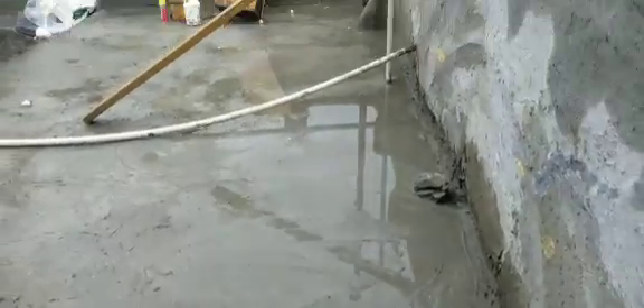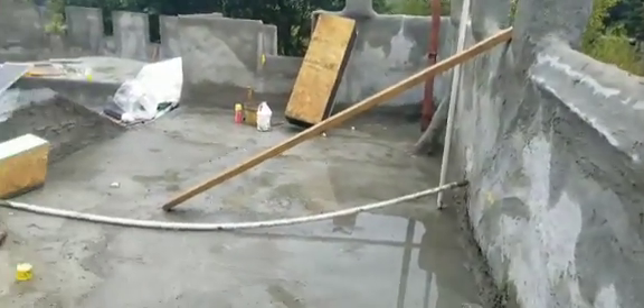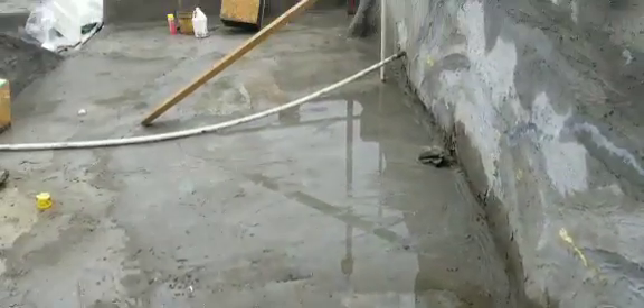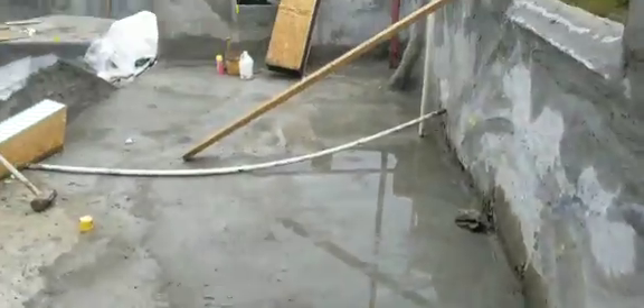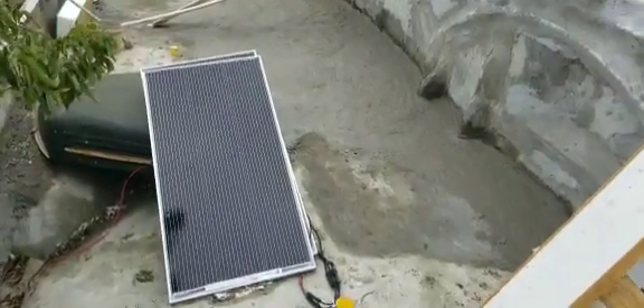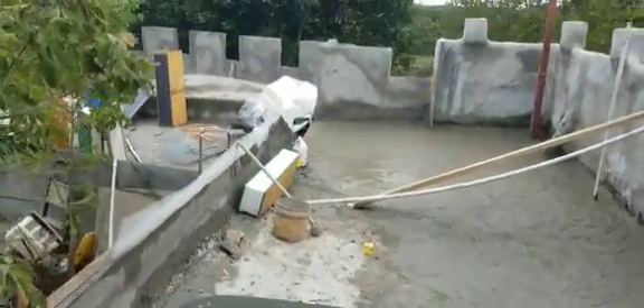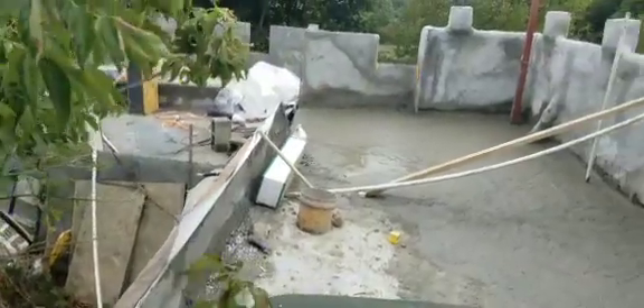We just got a bunch of rain after it being really dry for a couple weeks, so I got a really good look at how poorly I did the drainage up here. On the whole right side, in many areas, like up to a half inch deep — you can see the reflection of water. I basically need a whole batch of mortar, pretty much all on the right side, which I'm going to do right now while all this water is here, so I can start from up here and chase the water out. It ended up taking two full batches of mortar, but now the water is mostly all draining to the drain there.